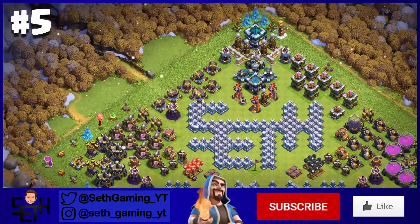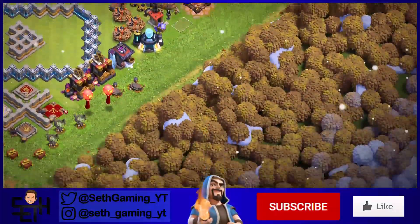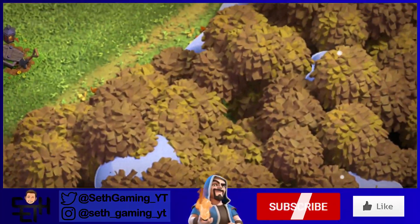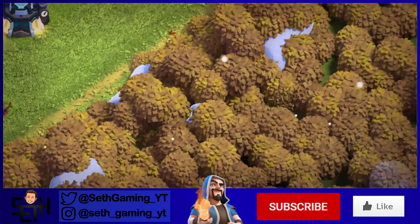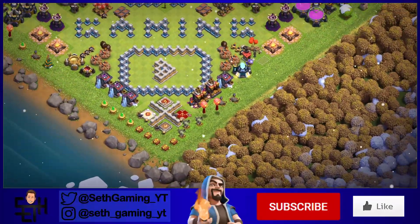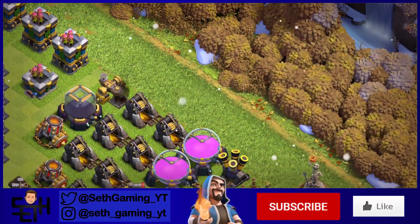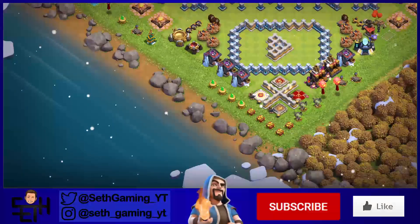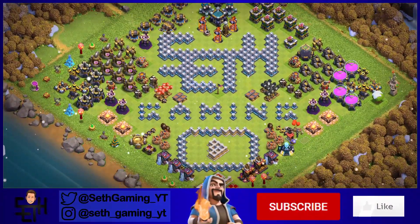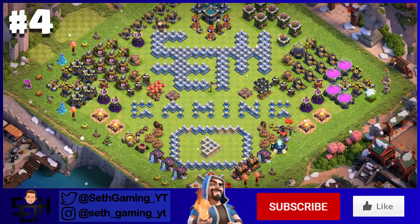Let's start with the worst scenery, which is obviously the classic scenery. In the summer the trees are all green, then in the fall they change to a brownish orange color, and in the winter some get covered in snow which looks pretty cool. But the scenery doesn't have a lot of elements — it's just trees and water — so this is going to be in last place.